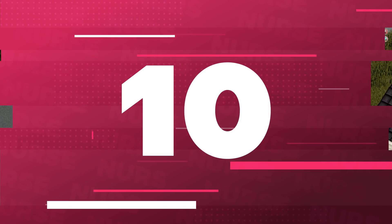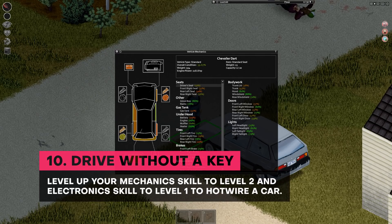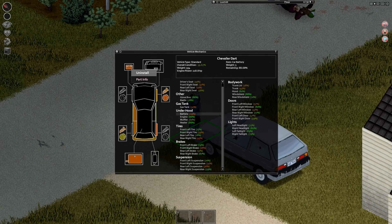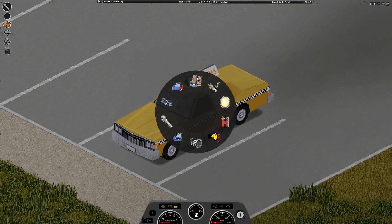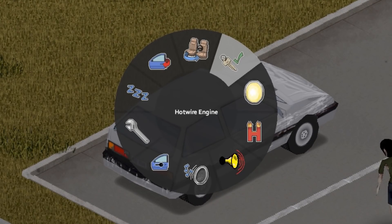Number 10. To hotwire cars, you must first increase your mechanics skill to level 2 and your electronics skill to level 1. Reading the beginner's mechanics skill book and changing tires or taking out car parts will help raise your mechanics level. Disassembling watches and radios with a screwdriver will improve your electronics skill. Grab a screwdriver and go inside a vehicle to hotwire it. By default, open the vehicle interaction menu by holding down the V key and selecting the hotwire option.